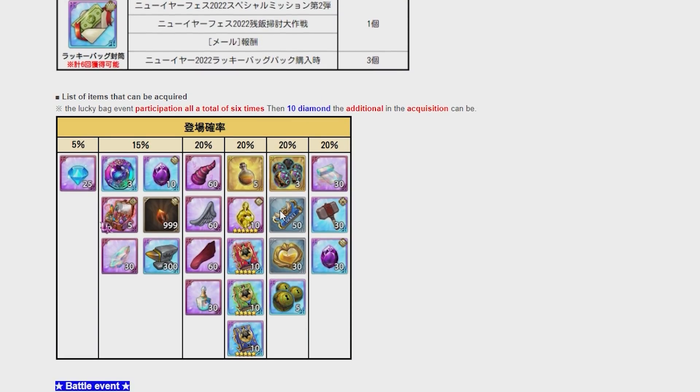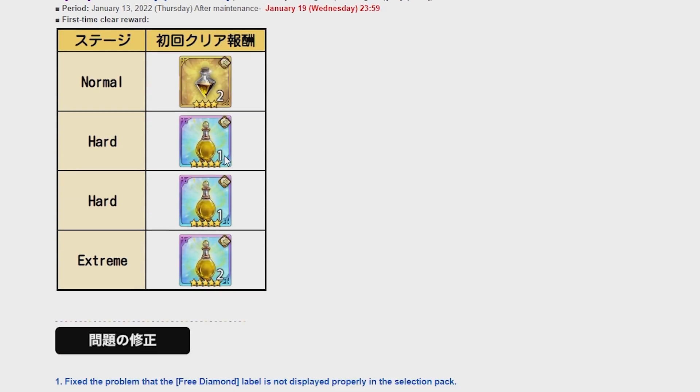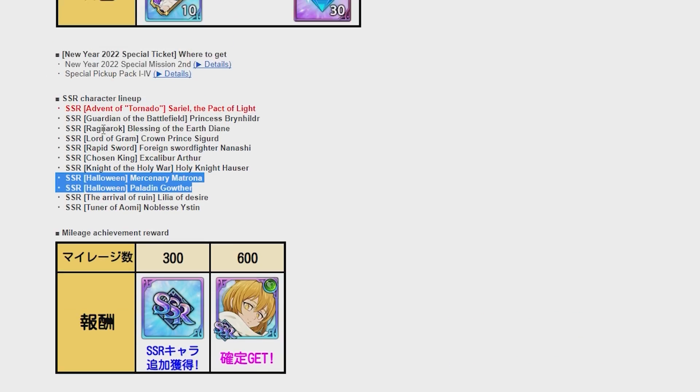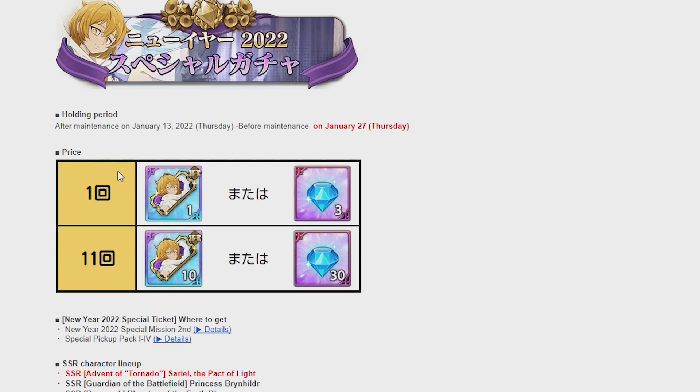We also have the victory box special event and the lucky bag event, which has a 5% chance to get you a bunch of stuff at 25 gems. There's also a combat event. That seems to be the end of the patch notes — that's everything. So, a new green Sariel which looks pretty good, definitely for Archangels. This is bait — 100%, a billion percent bait. Counter Sariel looks insane, we'll see how it drops tomorrow. You have Halloween units on this banner. Thank you for watching, peace out everyone, enjoy the rest of your day and I'll catch you in the next one.